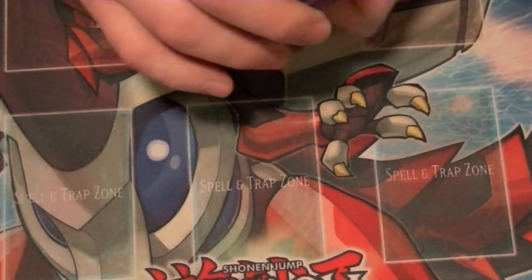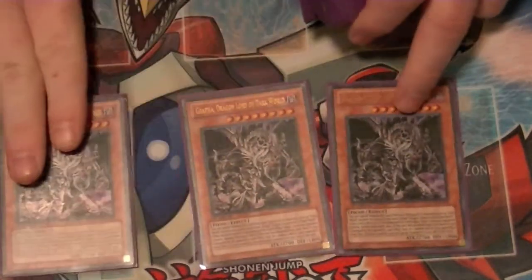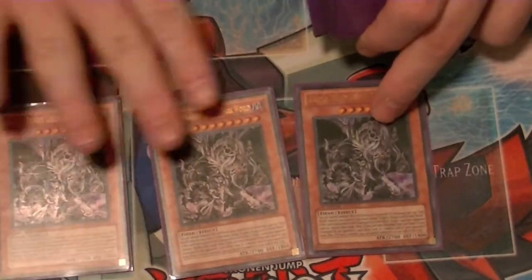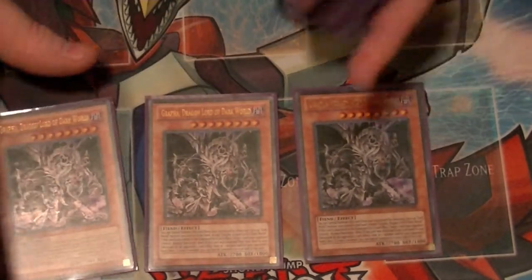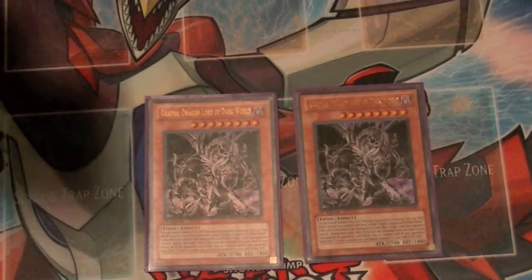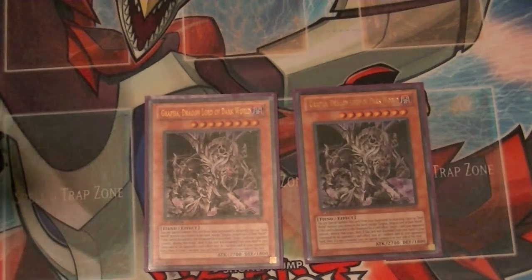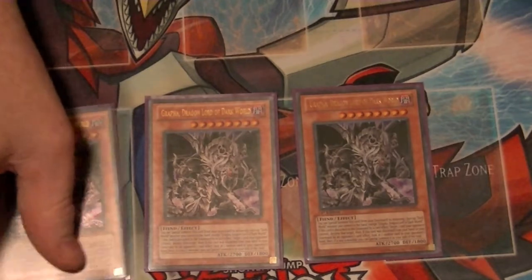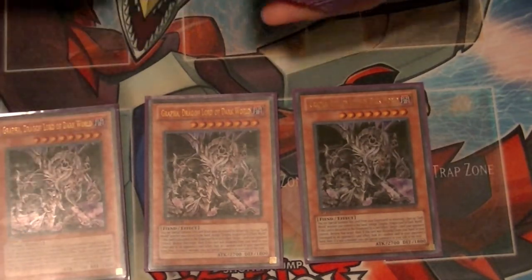Starting things off, we have three copies of Grapha, the big boss monster of the deck. When it's sent by a card effect, you get to destroy one card on your opponent's side of the field. And if it's sent by your opponent's card effect, you get to look at one random card in their hand, and if it's a monster, you can special summon it to your side of the field. With Gates on board, this is a 3,000 attacker — really cool.